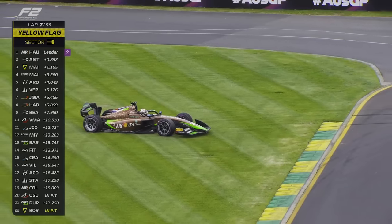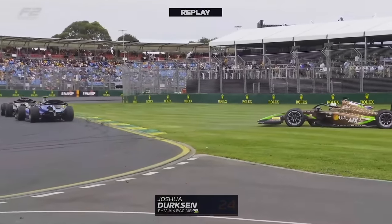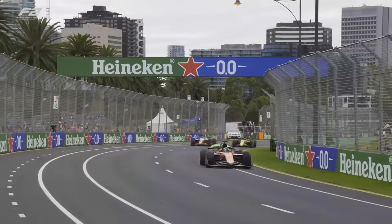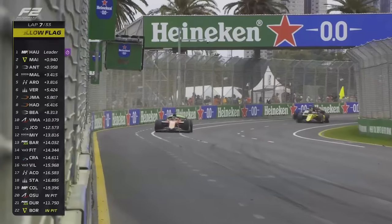Dirksen at the 13th corner is out of the car. The lock-up, the contact, and the end of his race. O'Sullivan involved again — having a frustrating race. Just taps Dirksen round, and Miney's coming through for second. Miney makes the pass.